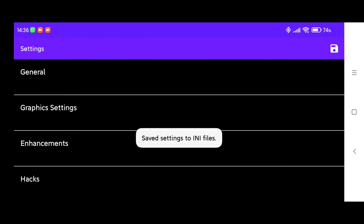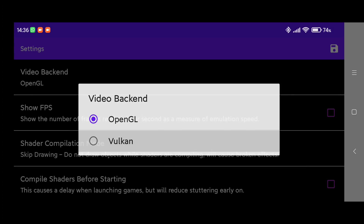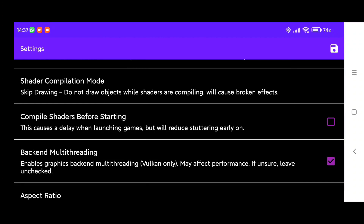Open the video settings, change the video backend to Vulkan. Then tap on shader compilation mode and select asynchronous skip drawing. After that, tap on compile shaders before starting.